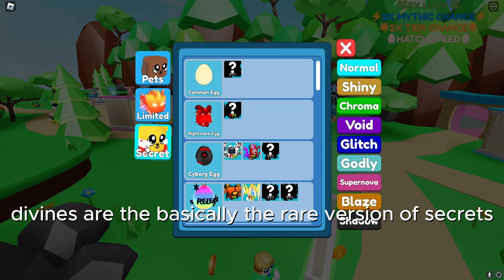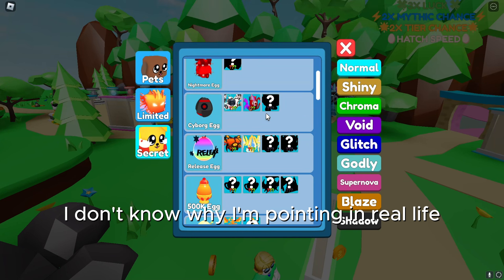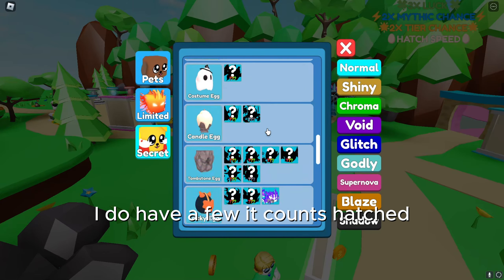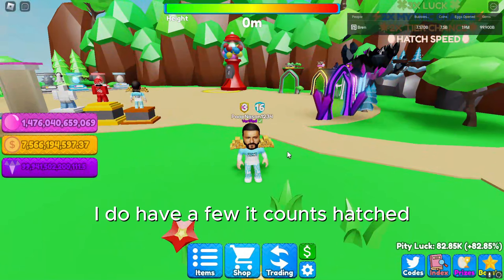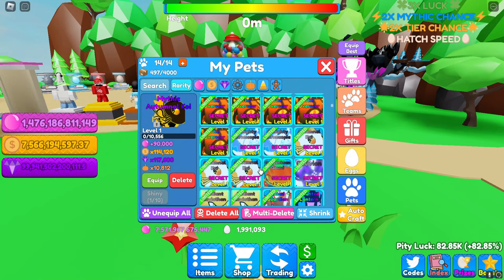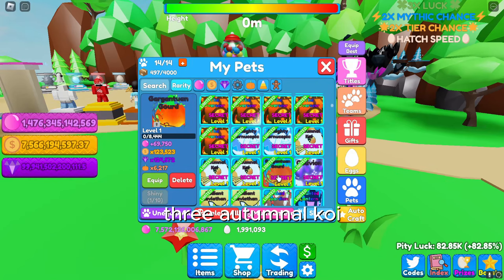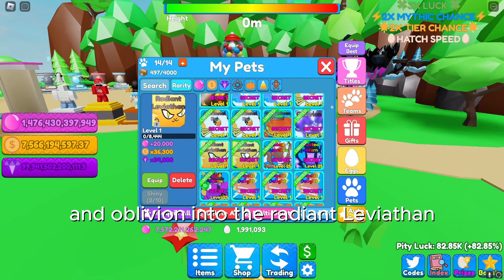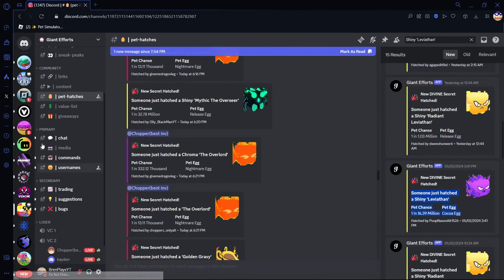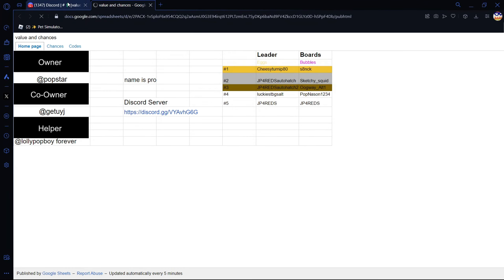I have the mythic Autumnal Koi. This is a divine - divines are basically the rare version of secrets. If it has that gray question mark, it is a divine. As you can see I do have a few. It counts hatched, not what's in your inventory, which kind of sucks. I have two Almighty Cornucopias, three Autumnal Koi, a Gargantuan Gourd, an Oblivion, and the Radiant Leviathan.